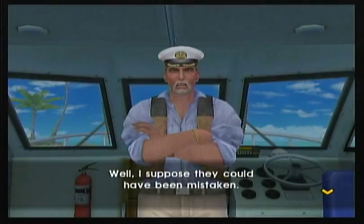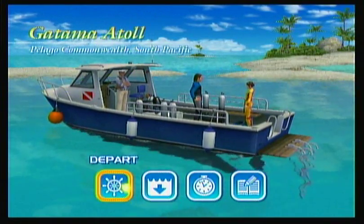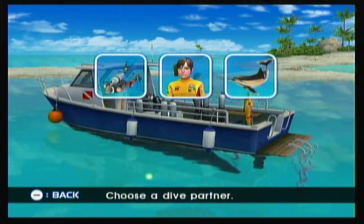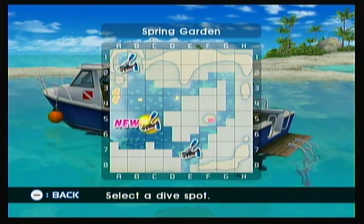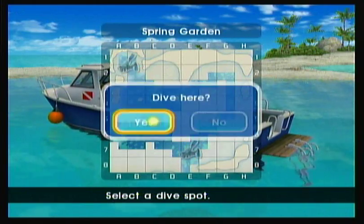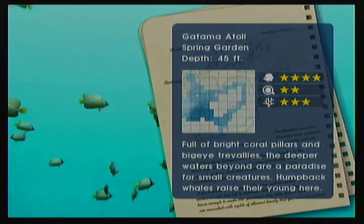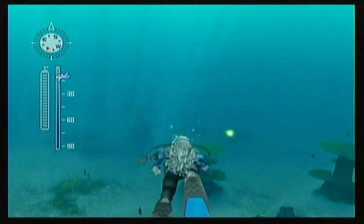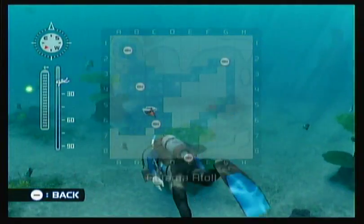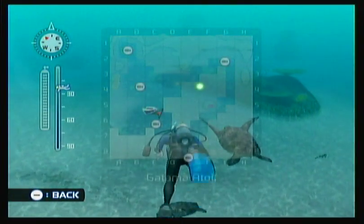We're skipping the 'Help Me' side quest for now. All the side quests focus on a specific ability — the 'Help Me' quest involves curing animals with the pulsar. This time I haven't started that yet, and I'm going with Oceana as my diving partner.